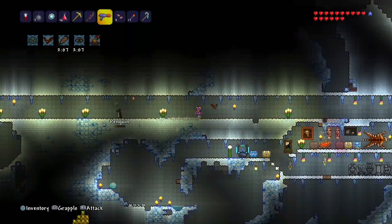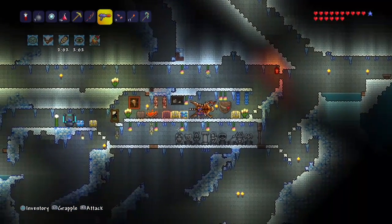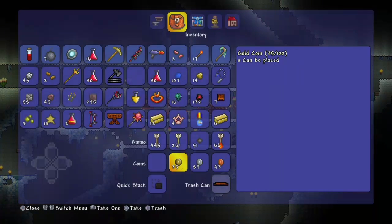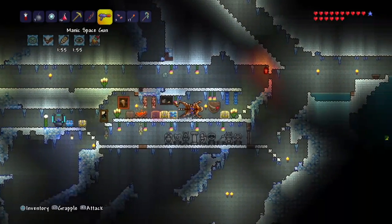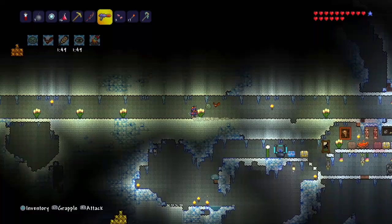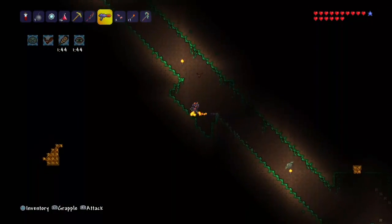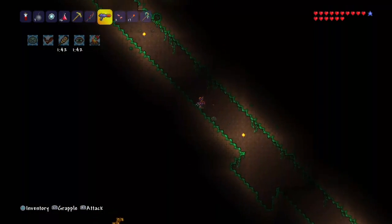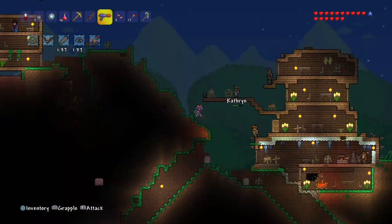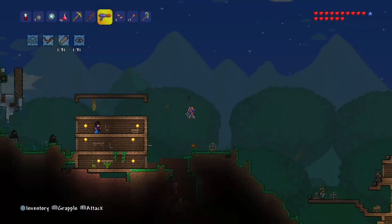Anyway, stay tuned so you guys can see how to make the Star Cannon. It's roughly easy if you know what you're doing. If you're confused about meteorite — when you first load your world, there's a possible meteorite somewhere and you just have to explore the whole surface of your world to find it. But if there's not one, it'll say whether there's a meteorite landing in your world or not.